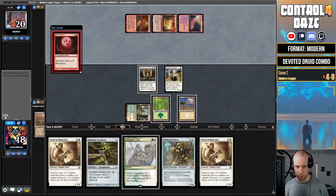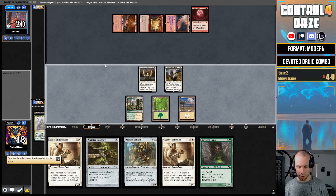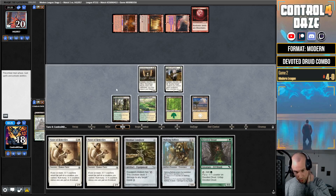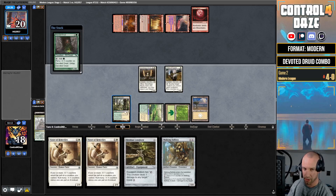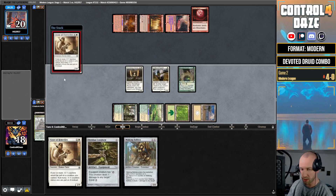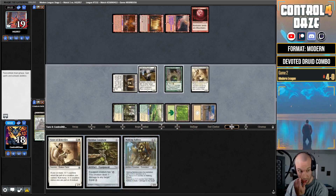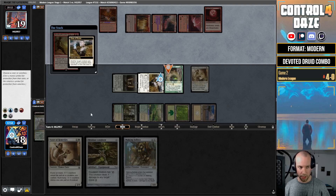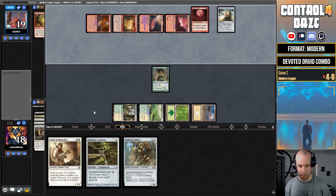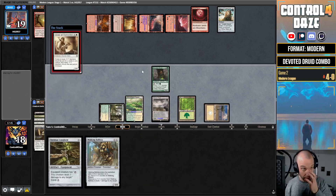They have three lands — Blood Moon! Prefetch a basic — our mana is online, that's fine. We'll Call and get our Devoted Druid, and now we can protect it with the Giver unless they have two removal spells. We can go Druid and Longbow, then Vizier next turn — just don't want them to have a Fury that goes crazy. We've got our combo online; swing in for one, we have protection, and then we have the kill next turn. Four mana — we protect the Druid, give it pro-red. If they're tapped out we have the kill here. They can't Fury it — it's got protection from red. Play out a land and another Vizier — now we go ham. We're going to Game 3.